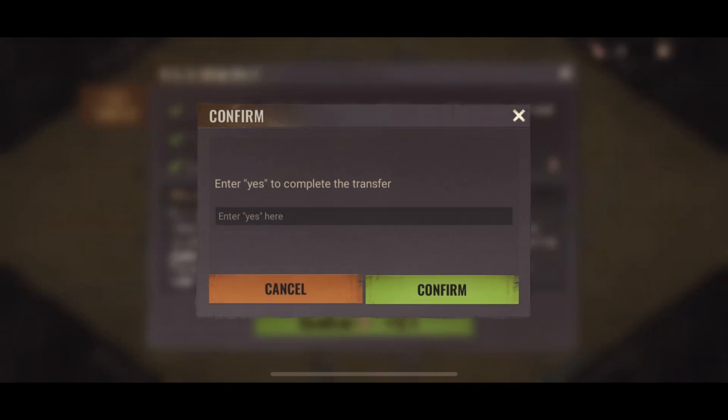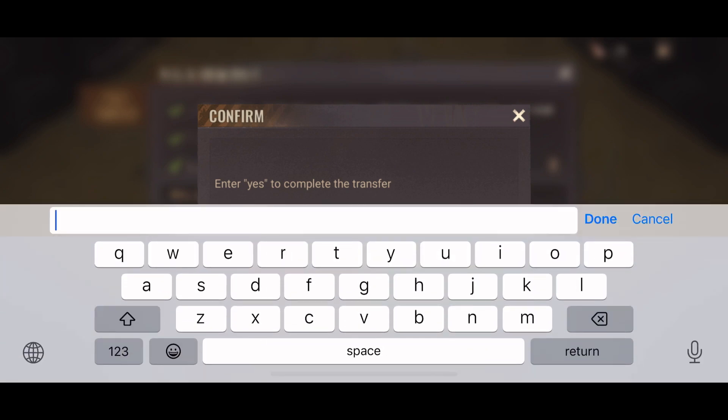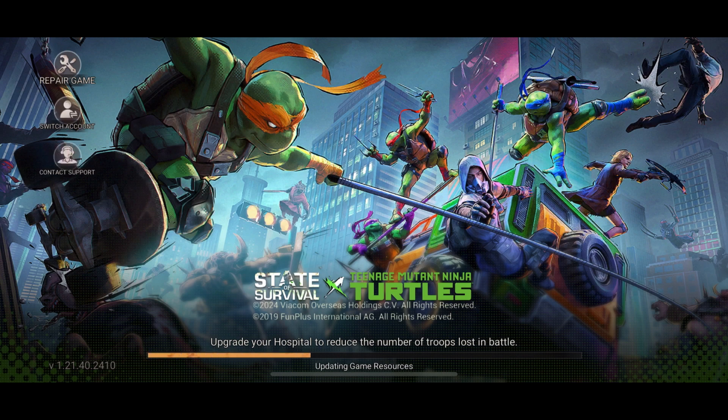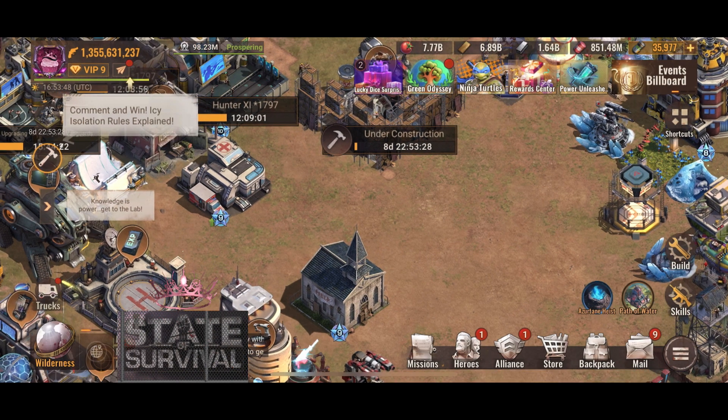You need to make sure you put it in lowercase letters. If you put a capital Y it won't go through — lots of players are having that issue and coming to Discord worried about it, but luckily it's an easy fix. Hit Confirm, the game resets, and boom — I'm in state 765.